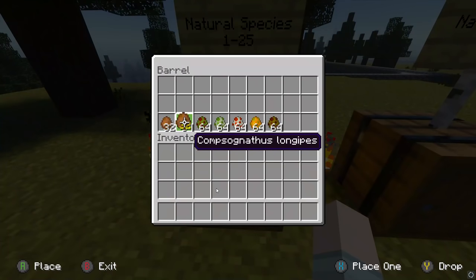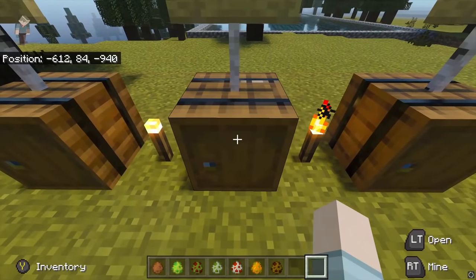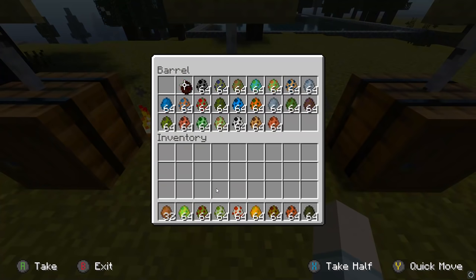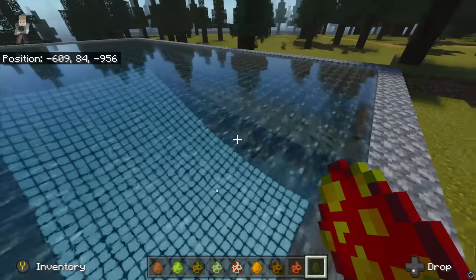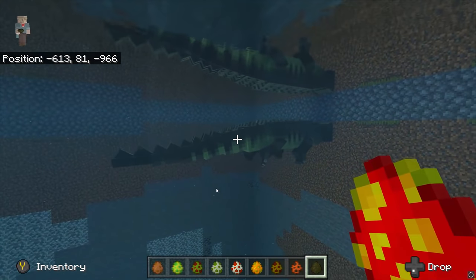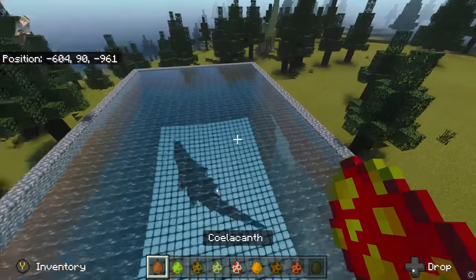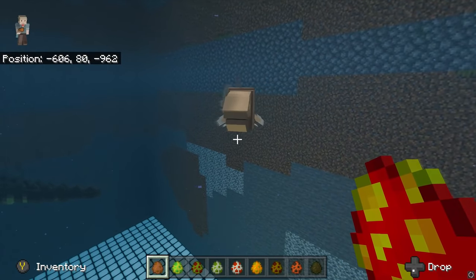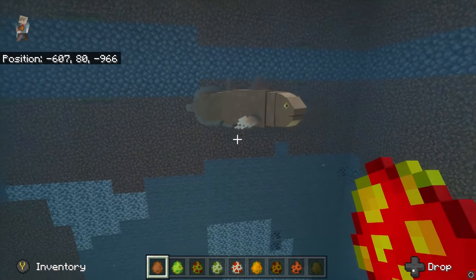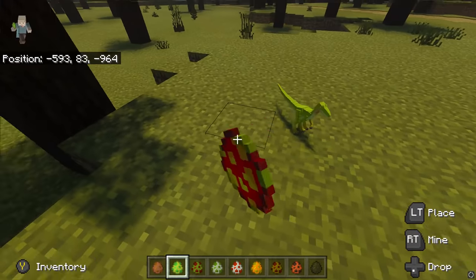The final few here: we have Coelacanth, Compi, Concavenator, Corythosaurus, Cryolophosaurus, Darwinimus, and Daspletosaurus. We also have Deinonychus and Deinosuchus joining us. We'll start off with Deinosuchus because we have water right here. There's the crocodilian for you — pretty much got his head stuck in the wall. Really cool crocodilian. Next up we have Coelacanth, which is also aquatic. Not bad, I quite like it. Next up is Compi — definitely not aquatic — so we'll put the little buggers here. They're so cute.